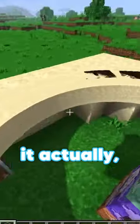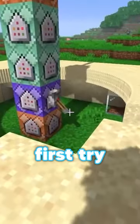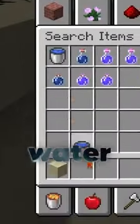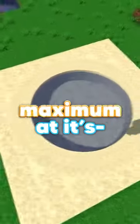But what if we used glass? It actually seems to fix it. It works first try. We press the button and then we fill it up with water. This is vanilla Minecraft at its maximum.